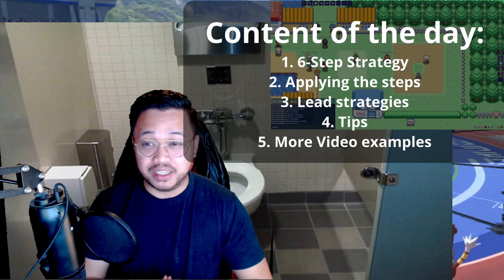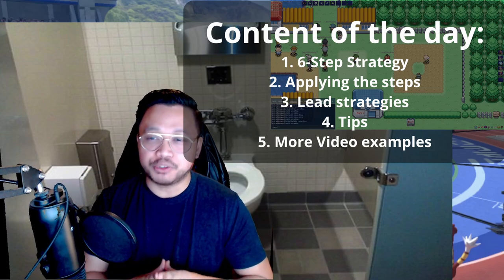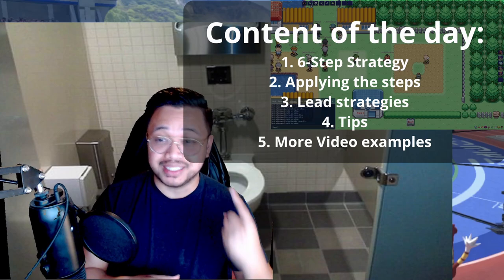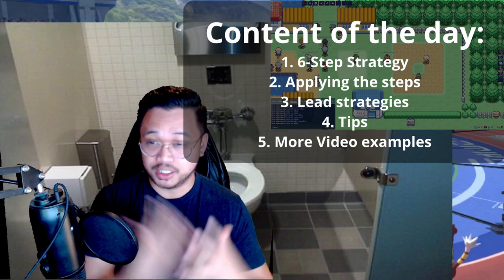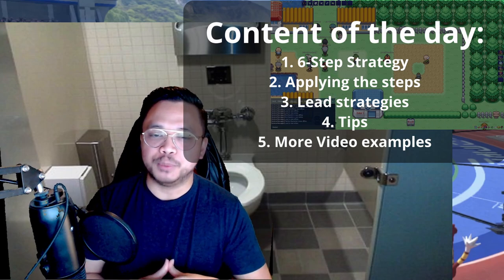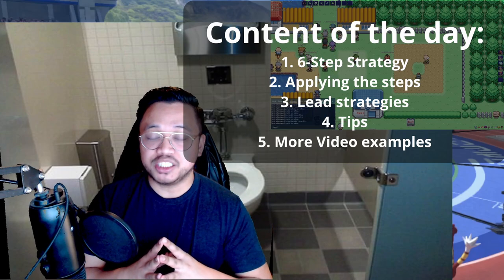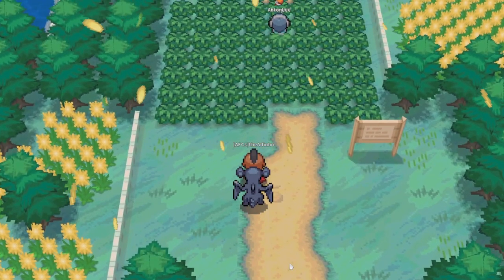I'm going to have some gameplay in the background. We're going to talk about the six steps, then I'm going to show you guys an example, explain a few lead strategies, and lastly show you a couple more examples of me choosing my lead in my battles. If that sounds interesting, let's go right into it.